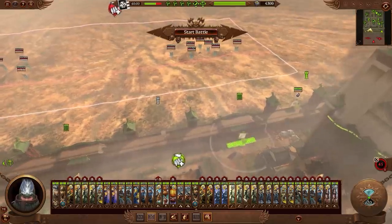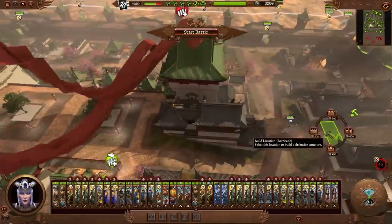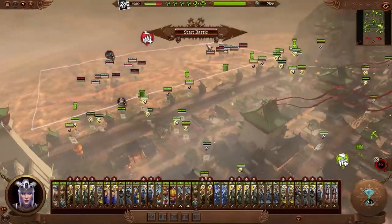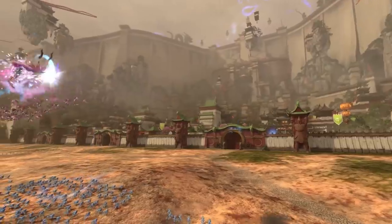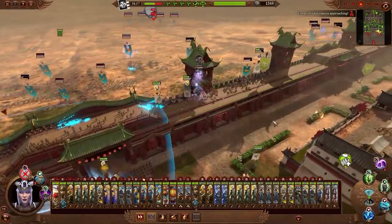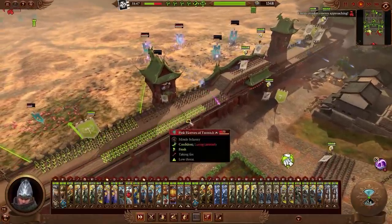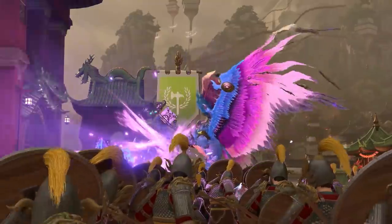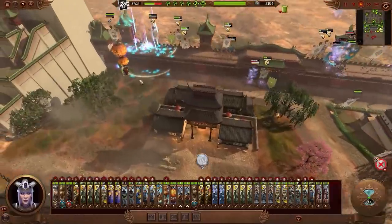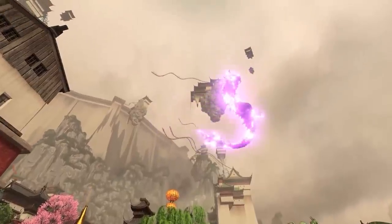We arrange our defenses, focusing our ranged units on the walls and preparing our fallback points. Our hope is to end the battle at the Outer Wall, but we're ready to fight in the streets if we must. Chi and Chi's spells bombard our defenders relentlessly, extracting a terrible toll. But despite Kairos Fateweaver's magical prowess, he cannot stand against the might of the Storm Dragon.